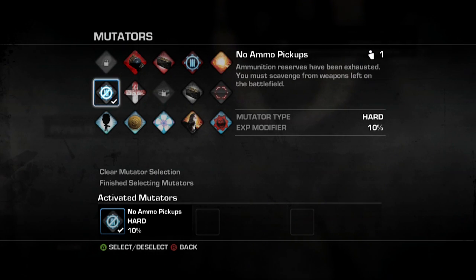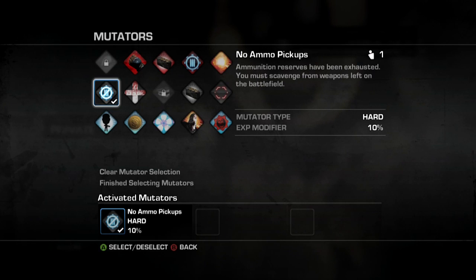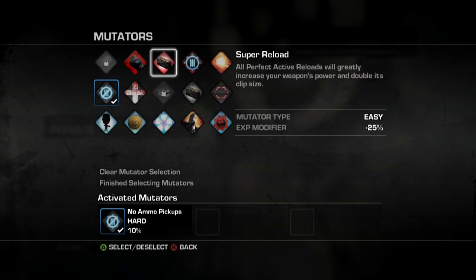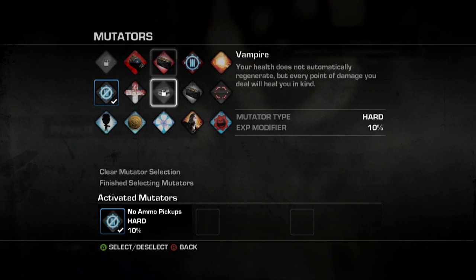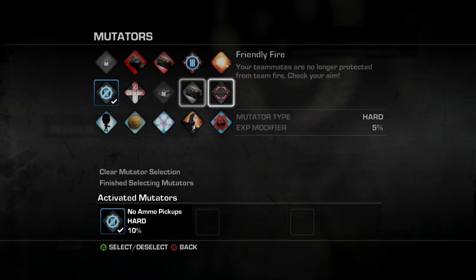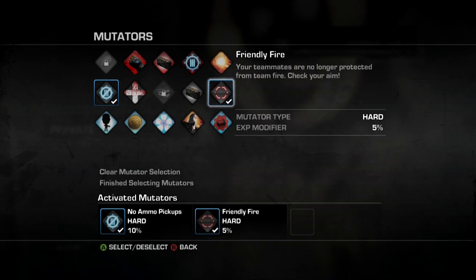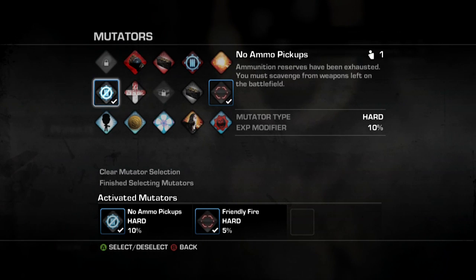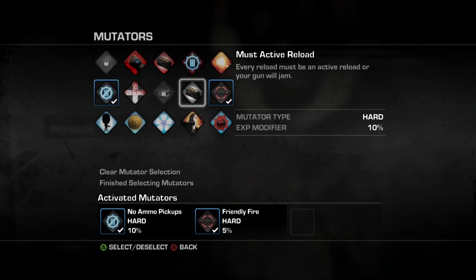As you can see, that mutator is plus 10%, but super reload is minus 25%, and the fun ones don't have any effect. I'm going to pick three hard mutators, and make sure one of them is friendly fire. You don't need friendly fire but it makes the process go a lot quicker, as you'll see later on. I'll also pick no ammo pickups.